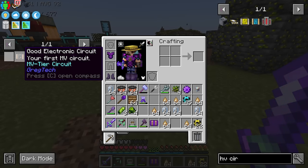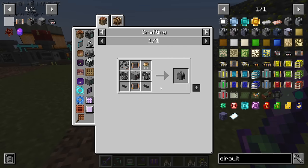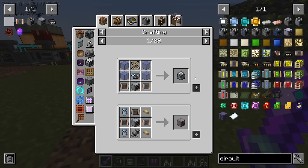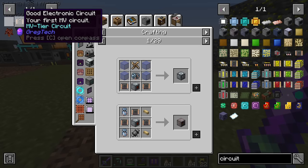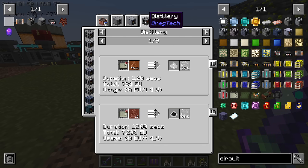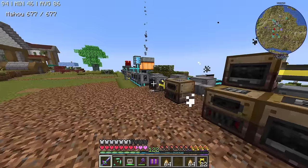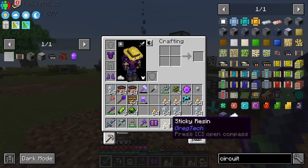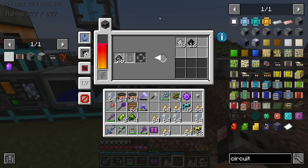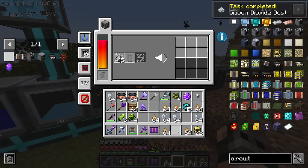So here's the plan: we're going to make a few good electronic circuits, use them to make the circuit assembler — because it gives you far better yield — then make a cutter so we can cut the silicon bowl, and use a few manually crafted items to automate ethylene. There are a bajillion different ways of making ethylene, and unfortunately the good ones start at high voltage or medium voltage. At this stage I think the only thing I can do is get some oil and put it inside a distillery, which is really garbage.